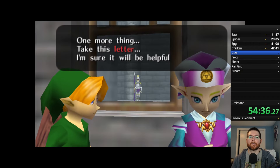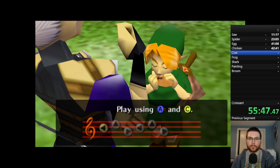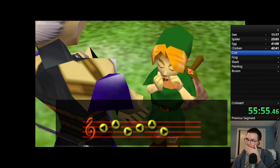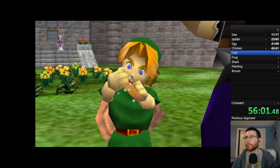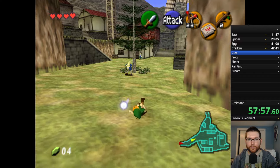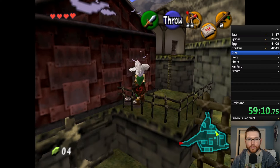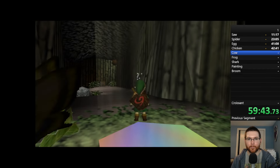After meeting Zelda and getting our letter and lullaby, the next objective was a cow. There are quite a few cows in the game so I wasn't too worried. I had a vague memory of a cow in one of the grottos near Kakariko Village, thinking it would be faster than stopping at Lon Lon Ranch. After failing a few times to get over a fence I realized I was completely wrong — there is no cow in that grotto.